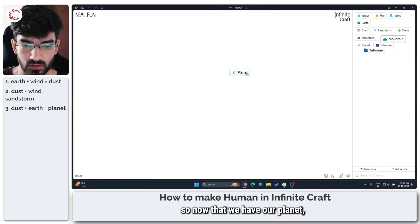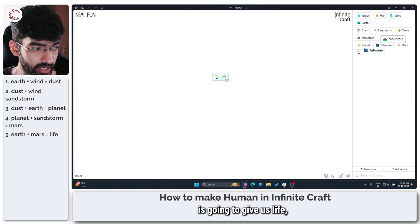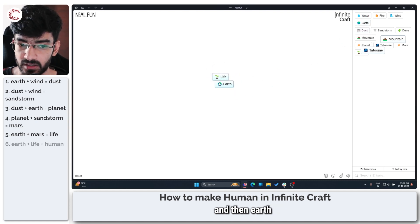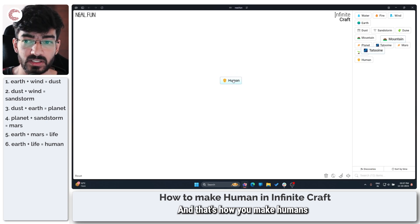Now that we have our planet, we are going to combine the planet with a sandstorm to get Mars. Earth plus Mars is going to give us life, and then Earth plus life is going to give us a human. And that's how you make humans in Infinite Craft.